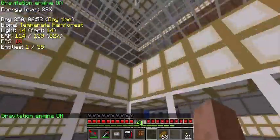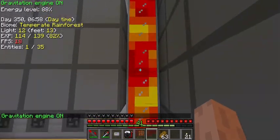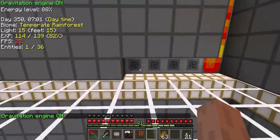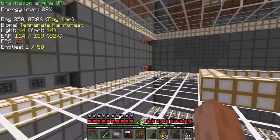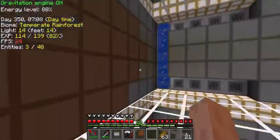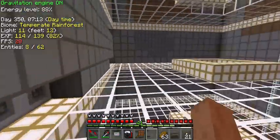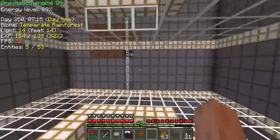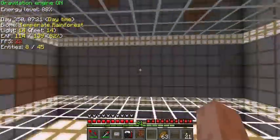Two levels up we've got tanks. The one on the right obviously contains lava, and back behind it there is an ender chest and your standard magma crucible setup to produce lava from netherrack. This side has aqueous accumulators to produce large amounts of water if needed. Everything is powered with electrical engines because I have plenty of IC2 power spare.